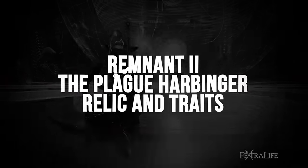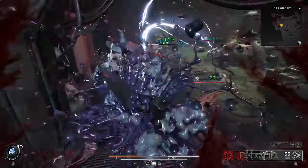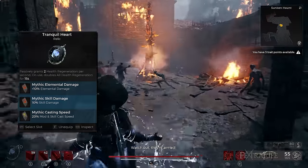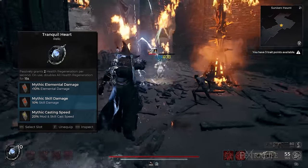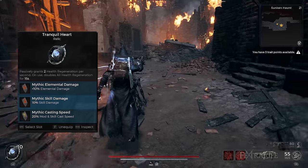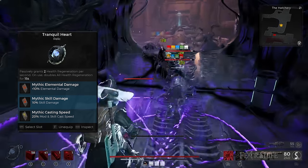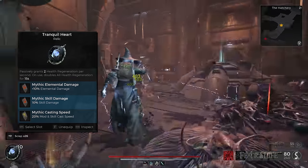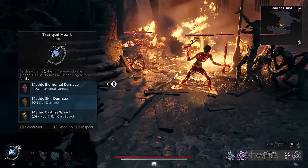Players can choose which Relic they prefer for this build — this build's traits can cover healing later on. I use the Tranquil Heart to take advantage of its passive 2 health regeneration per second, and upon using it, it doubles all health regeneration for 15 seconds. For Relic Fragments, I highly suggest Elemental Damage Boost, Skill Damage Boost, and Mod and Skill Cast Speed Boost, as these fragments are tailored to improve the overall DPS of our mods and the Havoc Form skill.